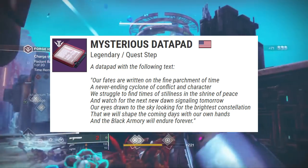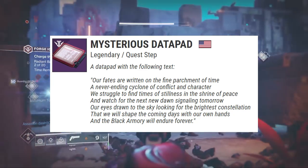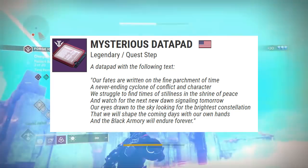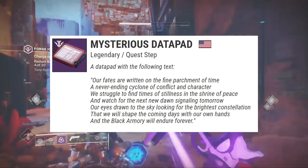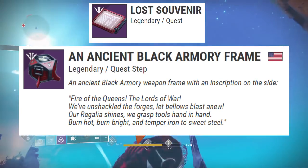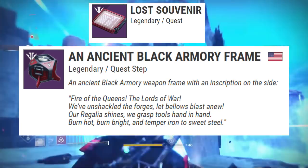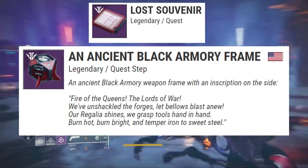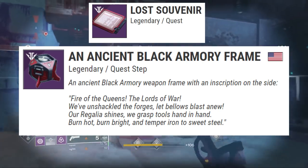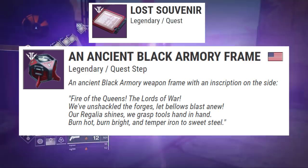The mysterious datapad reads: 'Our fates are written on the fine parchment of time, a never-ending cyclone of conflict and character. We struggle to find times of stillness at the shrine of peace and watch for the next new dawn signal tomorrow. Our eyes drawn to the sky looking for the brightest constellation that we will shape the coming days. With our own hands the black armory will endure forever.' This is the first step of the lost souvenir quest, a three-part quest that will eventually give us an ancient black armory frame, inscribed: 'Fire of the queens, the lords of war — we unshackle the forges, let bellows blast anew, our regalia shines, we grasp tools hand in hand, burn hot, burn bright, and temper iron to sweet steel.'